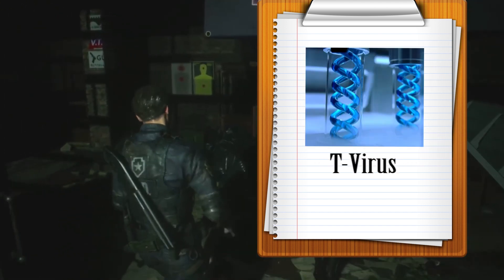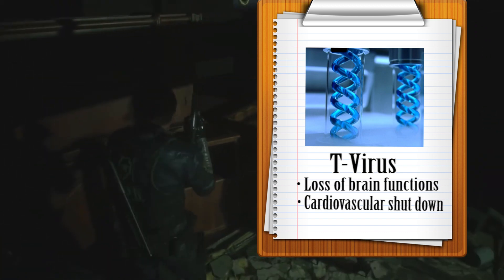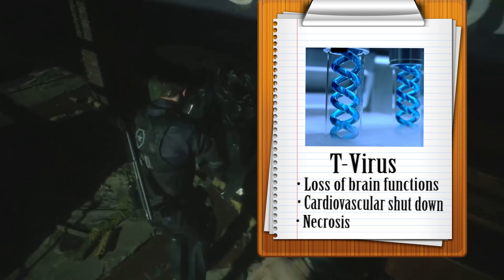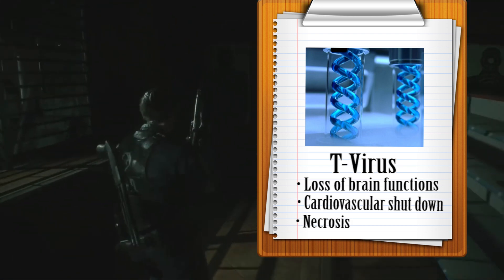The T-Virus. A highly infectious disease that causes loss of brain functions, cardiovascular shutdown, and necrosis of the flesh. The T-Virus isn't actually reanimating anything. It's just shutting down the body's functions and sending the remaining husk into a primal state driven by base instincts.